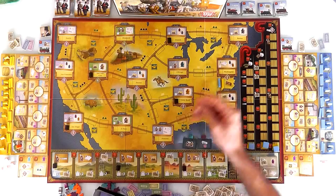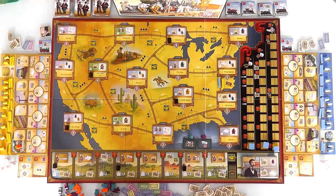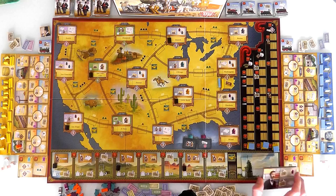We each start with the same train that allows us, if we use it, to promote two employees, which could save us some time if we're in a rush. There's also this particular industrial baron out here who wants to get into the telegraph industry. When we make deals with this guy, we can give up some of our shares in Western Union to get extra benefits. There's a whole stack of these — more will come out over the course of the game.